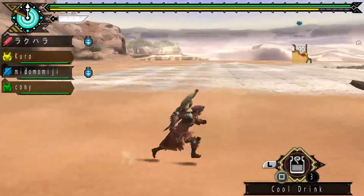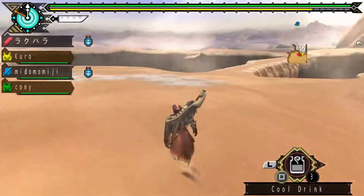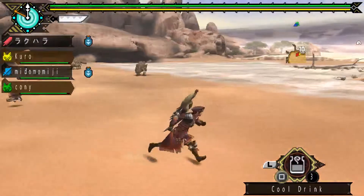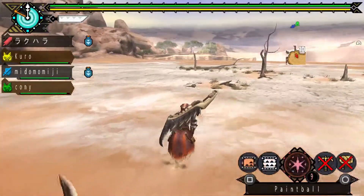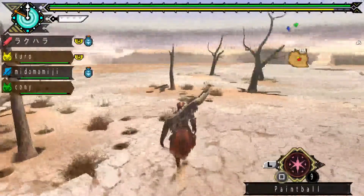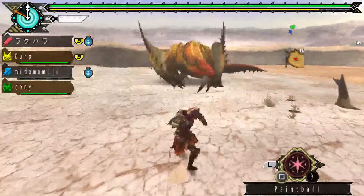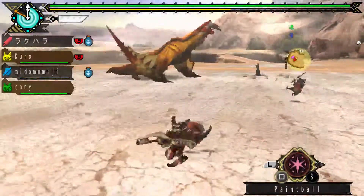Yeah, he's here. Oh wait, he's flying off. Wow, really? He'll probably be coming here then. He's usually either in area nine or ten. I hear the wings — yep he's here. Is he gonna do something? Nope, of course he hasn't noticed us yet. I just paintballed him.